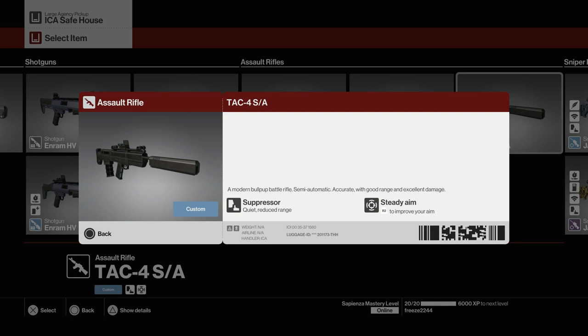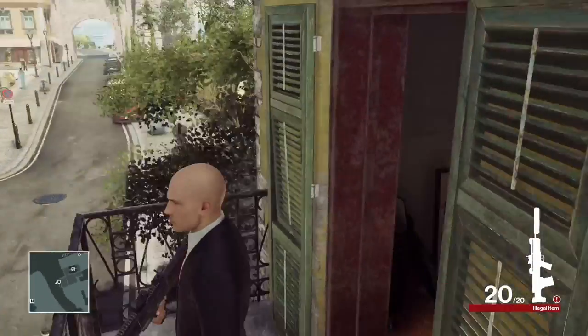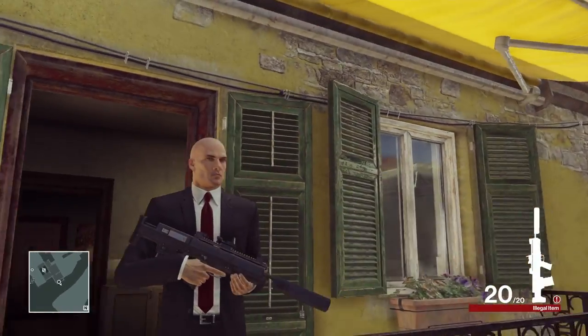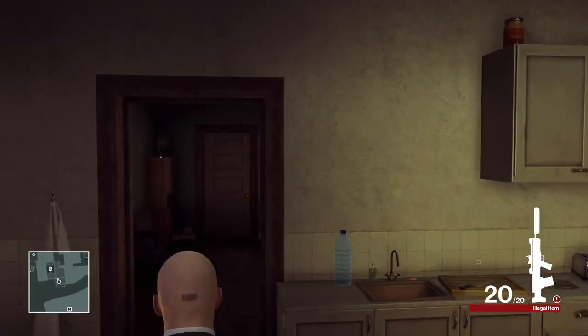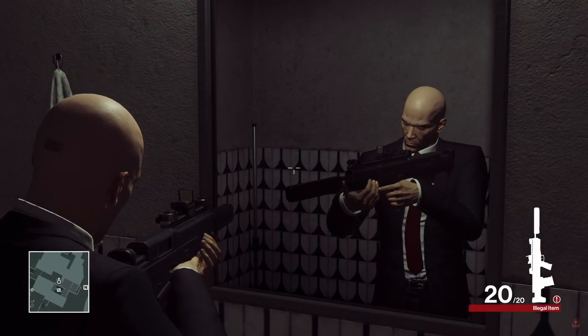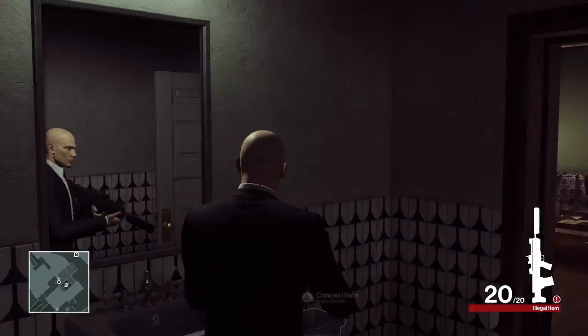The next one is the TAC4 SA, unlocked at mastery level 20 in Colorado. It's a modern bullpup battle rifle — semi-automatic, accurate with good range and excellent damage. It also has the Steady Aim perk, where holding the R2 button closes the crosshairs for even more accuracy. It has a suppressor as well. This is what it looks like in-game — similar to the TAC4 Stealth but with a lot of added scope for that Steady Aim perk.